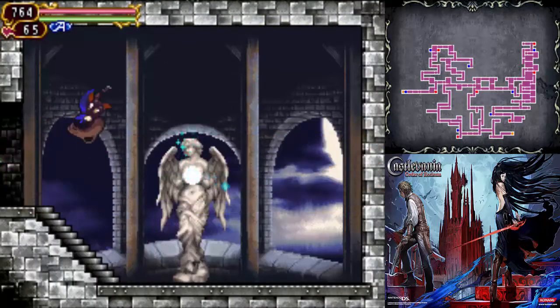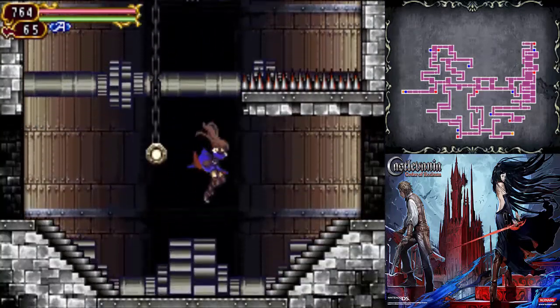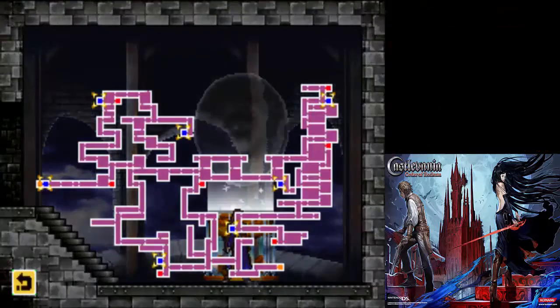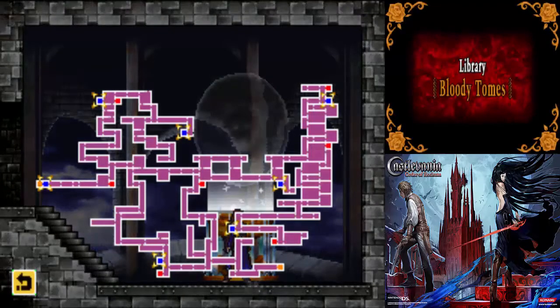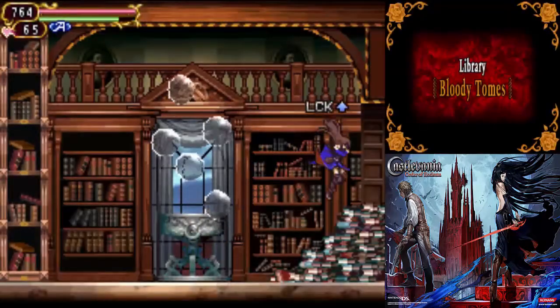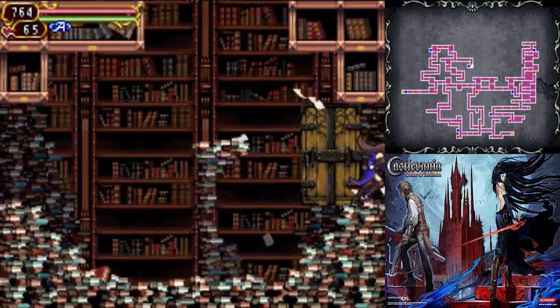We haven't actually been to the final area yet, so that's where we need to go now. The final area isn't really that long — it kind of takes you to the final boss via a path that connects to the library area we were at before. We're also going to be getting a very useful glyph we've been waiting the whole game for.